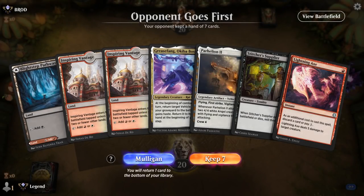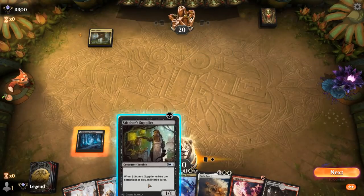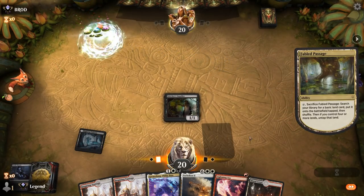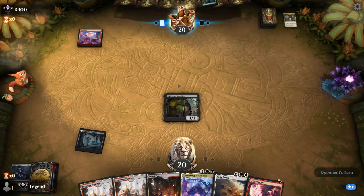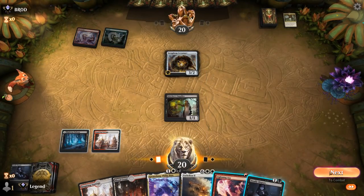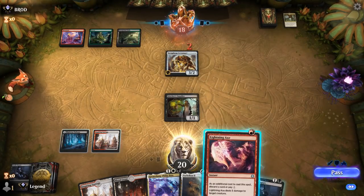We're on the draw and our hand has pretty much all the elements we need. We can discard Parheelion to Lightning Axe, and then Stitcher Supplier might mill another vehicle as well. Opponent plays a turn one Mountain into Scrap Heap Scrounger — looks like an aggro deck, Red-Green. Going Vantage Pass with a plan of removing the Scrounger, then sacking Supplier to Deadly Dispute works, and we can still Lightning Axe and play Greasefang.